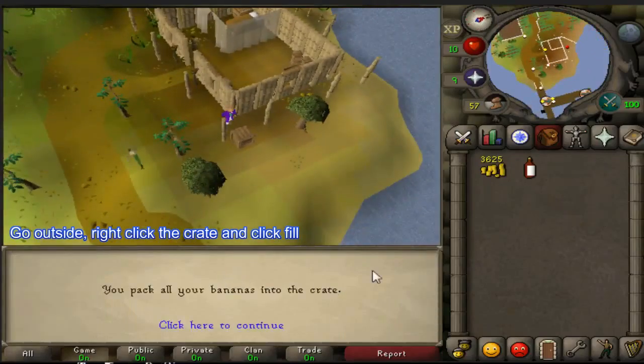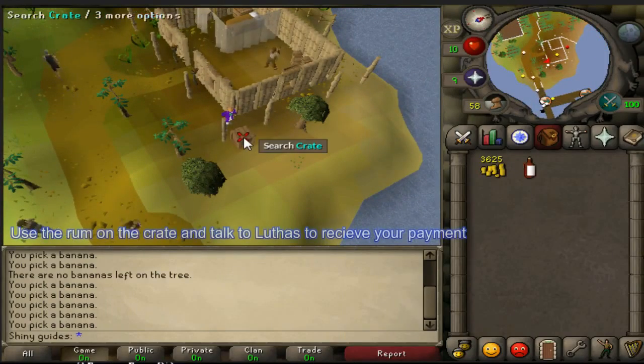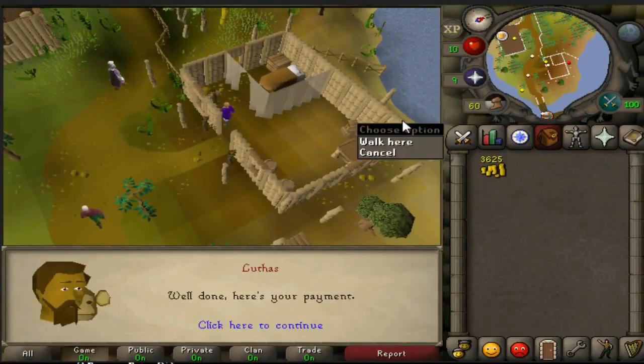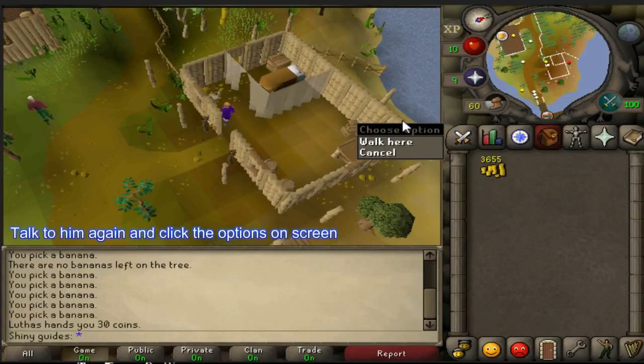Go outside, right click the crate and click fill. Use the rum on the crate and talk to Lufus to receive your payment. Talk to him again and click the options on screen.